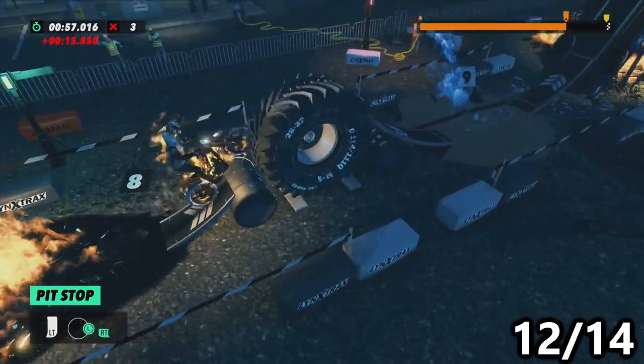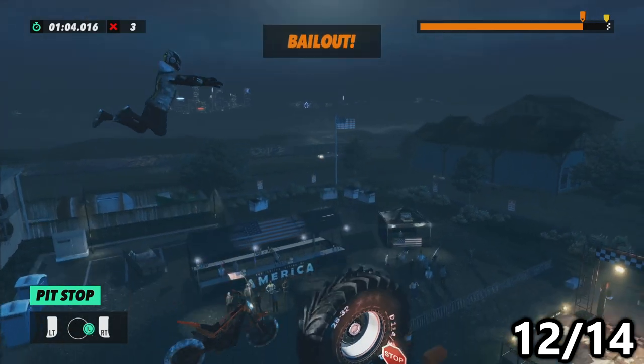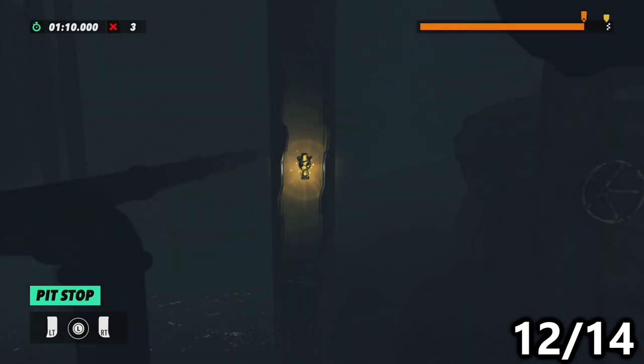On the level Pit Stop, make your way to the last checkpoint, number nine. Go forward then bail up and over the obstacle, landing just after it into a small pipe opening, and you should be dropped straight into the squirrel.